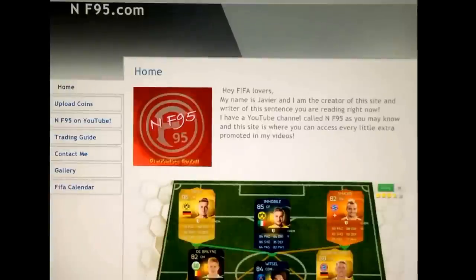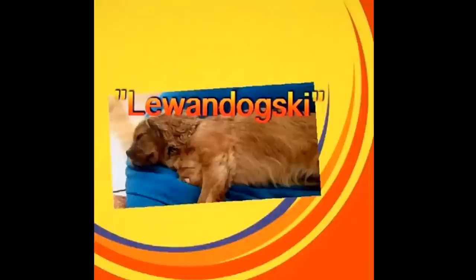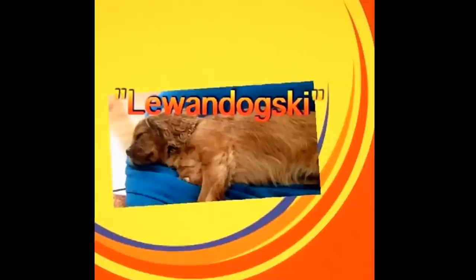If you want to get access to special FIFA tips and offers, there's a link to my website, nf95.simdiff.com, in the description. And when purchasing something on my site, use the discount code LAFUNDOGSKI for a little bit of a discount.